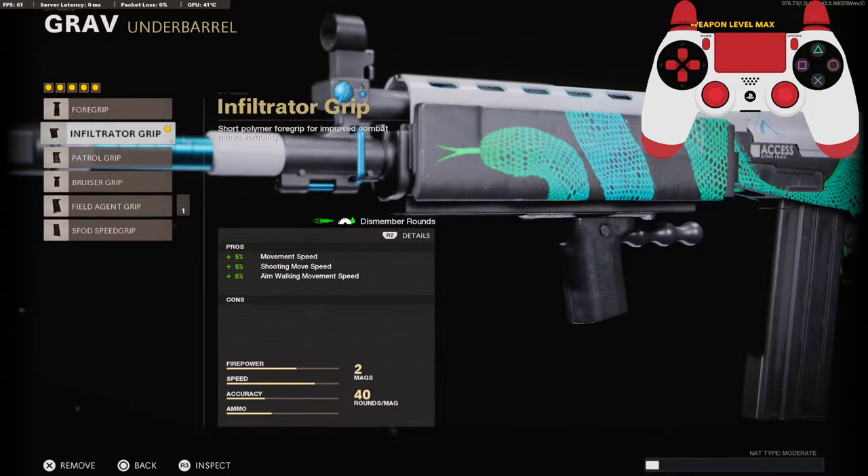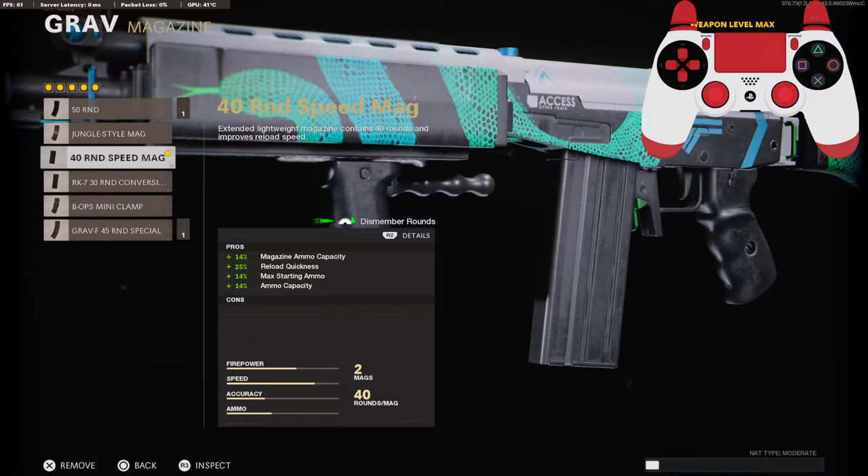On the underbarrel, I went with something that would give me more movement speed. It adds 5% to movement speed, 5% to shooting move speed, and 5% to aim walking movement speed. On the magazine, I am running the 40-round speed mag.